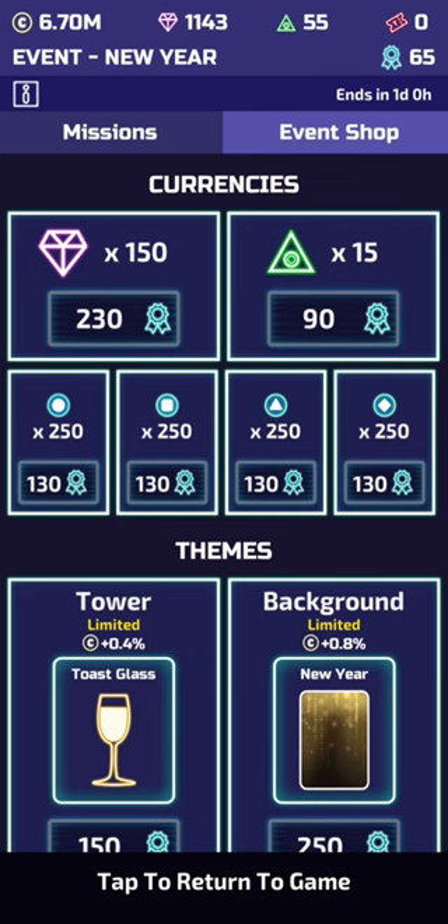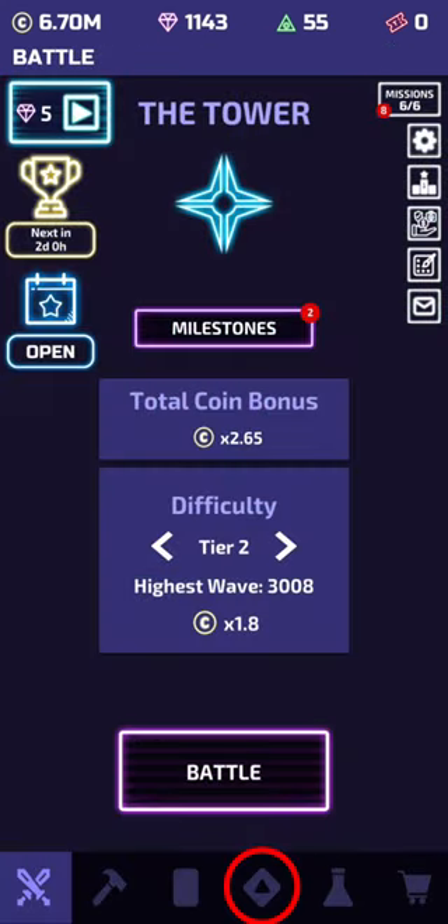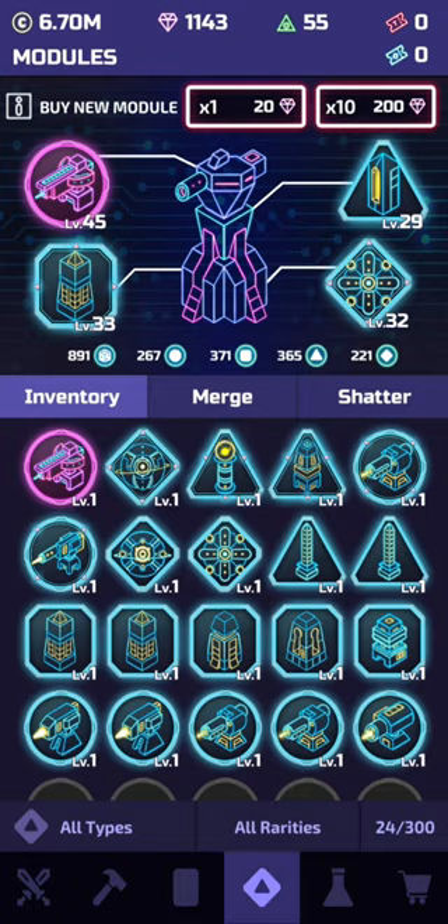Once you have gained at least 20 diamonds — if that's all you might be able to get for now — let me show you the process of buying them and a rough idea of what you can be earning. From the home screen, click on this icon here and you'll be taken to the modules page. With all the diamonds you have, even if it's just 20, press either the times 1 or times 10 at the top of the screen.